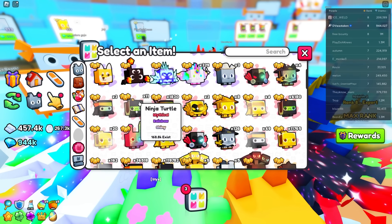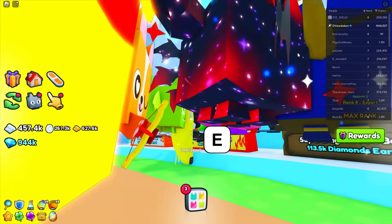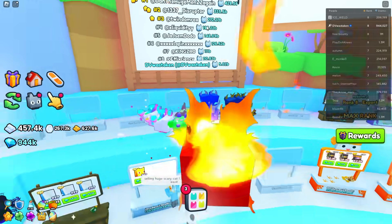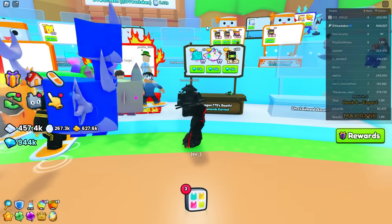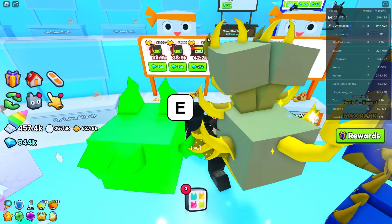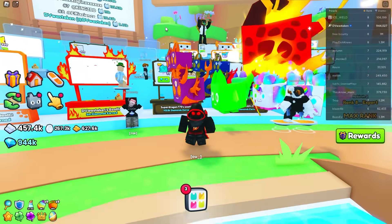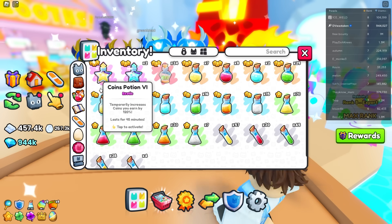Another thing you could do is sell your Ninja Turtles. The reason people want those in bulk is they're trying to go for the leaderboard — everyone's going for top power, so they're buying these things up. Last I checked, those were going for very little — about 90 gems each. They dropped quite a bit; they were going for 400 each but now it's very little. Still, you can sell all of these.